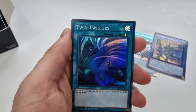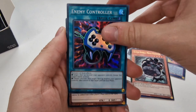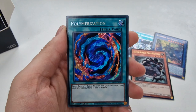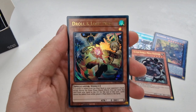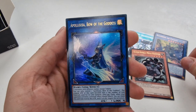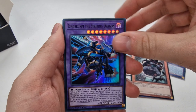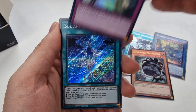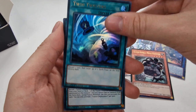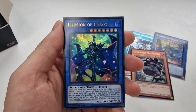Silent Magician, Twin Twisters, Enemy Controller, D.D. Crow Lockbird — that's just normal secret rare. Polymerization secret rare, D.D. Crow Lockbird again as an ultra, Forbidden Lance, Preparation of Rites, and Apollosa Bow of the Goddess. We've got the Framelord Omega and Solemn Strike. And then Fusion Deployment, Twin Twisters, Future Deployment, Book of Moon, and Illusion of Chaos in an ultra.